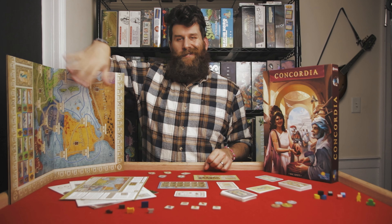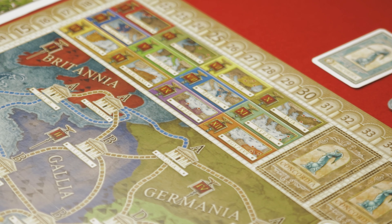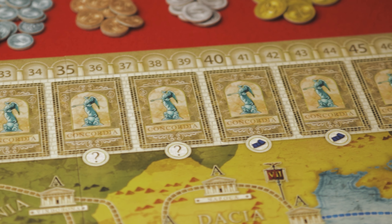Moving on from what's just on the map, you also have a victory point track around the outside of the board. You have these bonus region spaces here — I'll get into what those are for. And you have some card spaces for personality cards, which can be purchased throughout the game. They're kind of upgrade cards, and we'll touch on that.